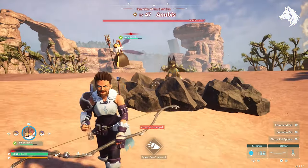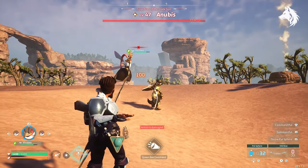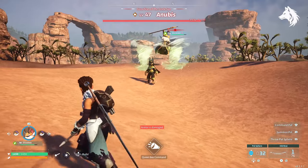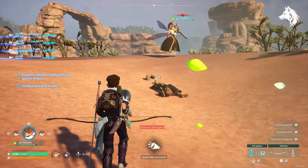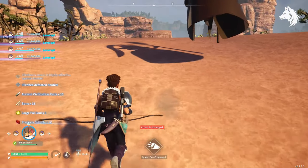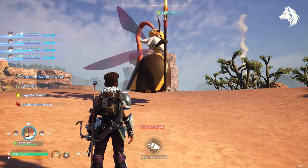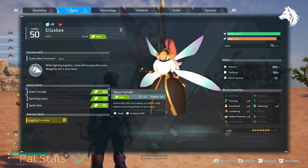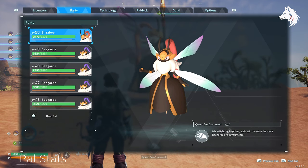That is it for this one — how you can use pals to increase the stats of your best pal in game. If you're struggling with a fight, for example against a boss, then trying to boost the attack of your most powerful pal with four others that have the right partner skill is definitely worth a try. If this guide was helpful, like and subscribe for more Palworld, leave a comment with your thoughts, and I'll see you all in the next one — bye.